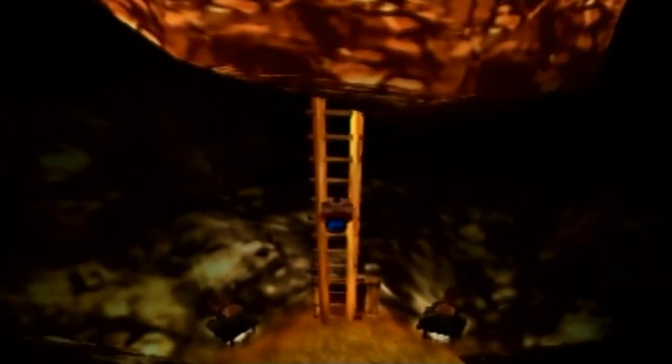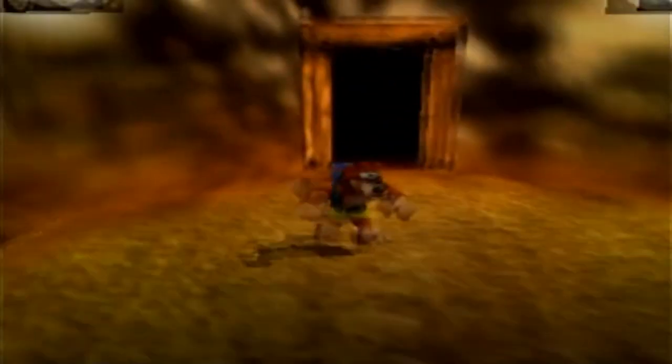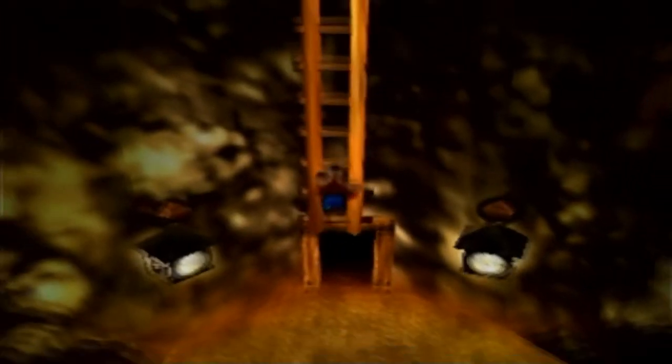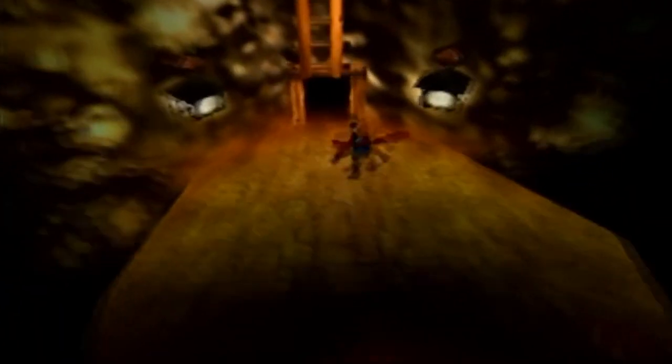Also, another way you can get this jiggy without needing to bother with the generators — here's a little trick. If you do a high jump followed by a ground pound, it'll give you enough height to grab onto this ladder right here. The ground pound actually gives you a little bit of height when you start, so that's another clever way to avoid it. You can also learn a move later in the game that can break that puzzle as well.